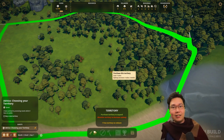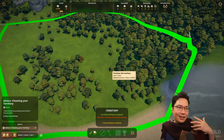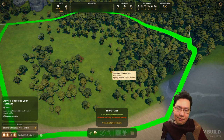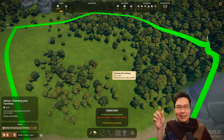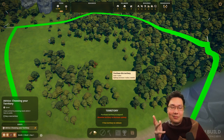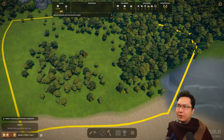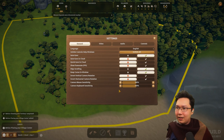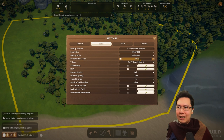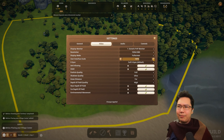If you'd like to support the channel, there is a referral link that goes straight to Steam. If you want to buy the game on GOG, click the link, look at it on Steam, and then buy it on GOG. Let's purchase this territory — mineral deposits were discovered nearby. There is a UI scale in the settings — quite a lot of options now. UI scale is under video. I put it up by about 5% because it felt a little too small. I think 110% is right for me — good accessibility feature.